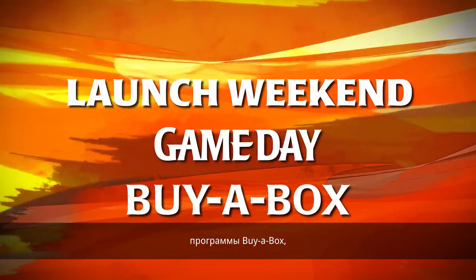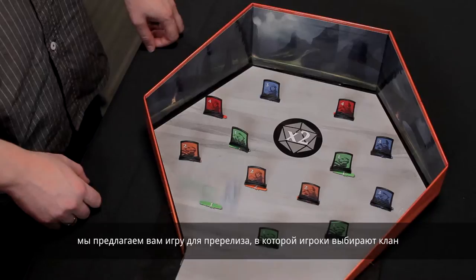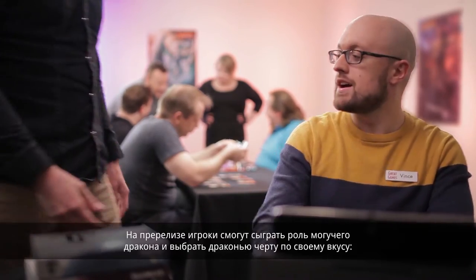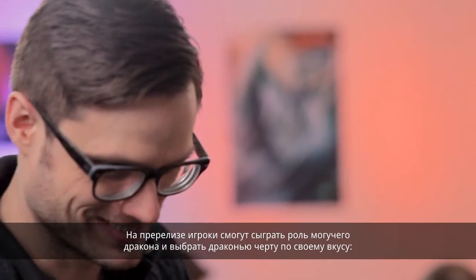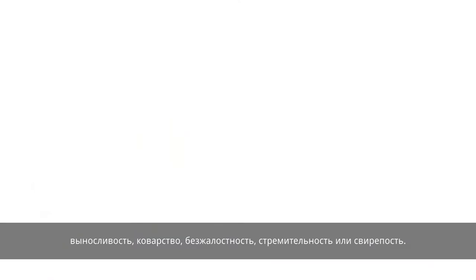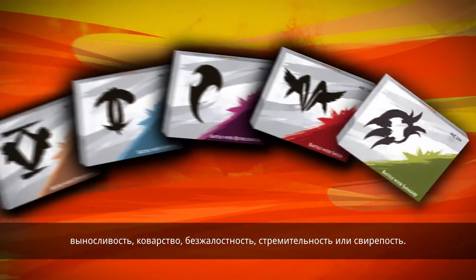Along with an array of kits for launch weekend, game day, and buy a box, we're providing a pre-release experience which lets players choose a dragon clan and play as a dragon to lay waste to their foes. At your pre-release, players will take the form of a mighty dragon and identify with a dragon aspect of their choice: endurance, cunning, ruthlessness, speed, or savagery.